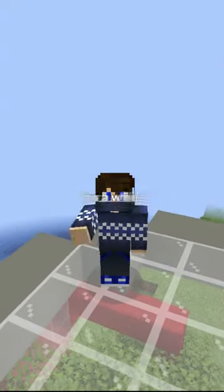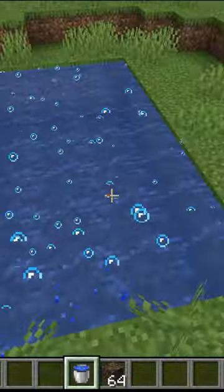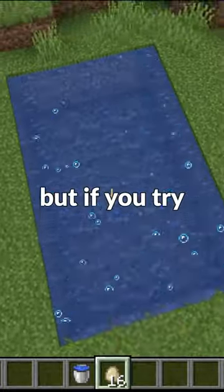Minecraft Soul Sand has been around in the game for a while, but with the addition of bubble columns you can actually do fun things with it that you probably didn't know about. If you fill the bottom of a water area with Soul Sand, it'll make these bubbles.